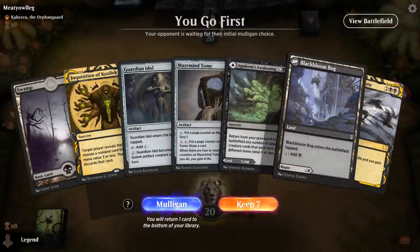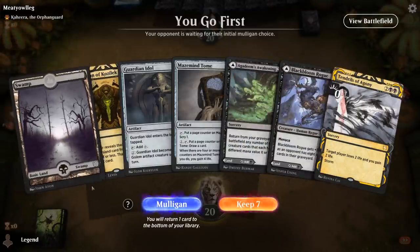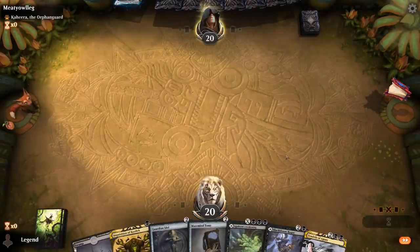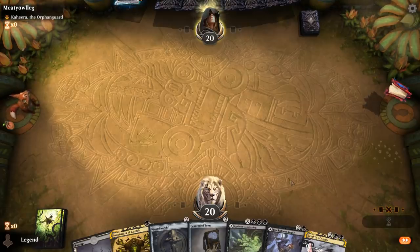We're on the play with a hand that's missing Citadel, although we do have a nice mix of a bit of interaction, a bit of ramp, and a bit of card selection, so I think it's still a keep overall. I could Inquisition on turn one but I think I'll wait, and just play Tapped Rogue. Then turn two, maybe Guardian Idol to start ramping — we're playing against a Kahira deck, so it could be a Control deck, we'll see.